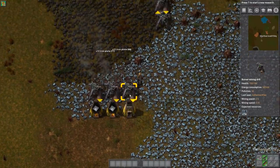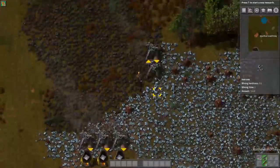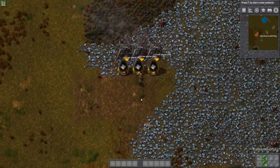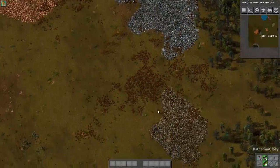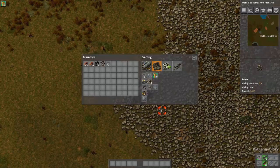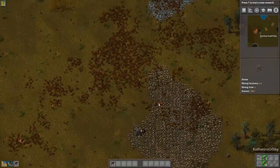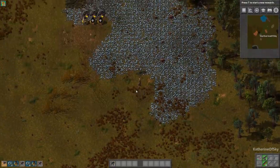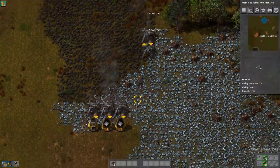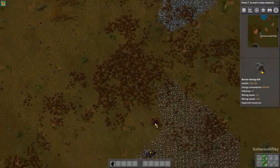These burner miners only affect the tiles they're placed on. Later, we're going to get some things called electric mining drills, which have an extra tile around them so they affect a greater area. I'll build a whole bunch of burner inserters because I could definitely use some more coal. I'll build one, two, three, four more of these guys and then make the extra stone furnaces ahead of time so we just have some stockpiled — they also use stone furnaces, so it's really easy to stockpile on and use later.